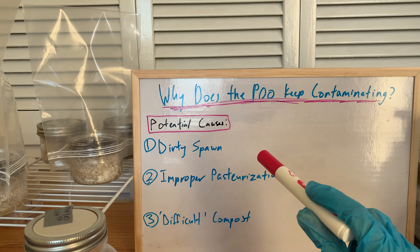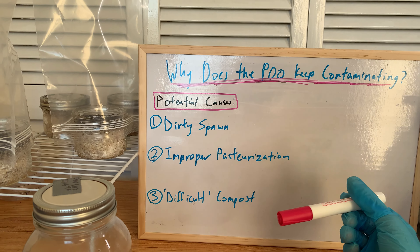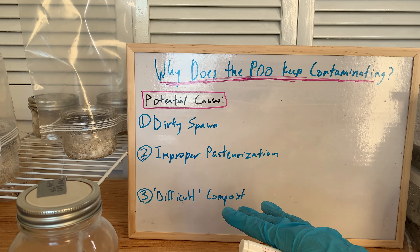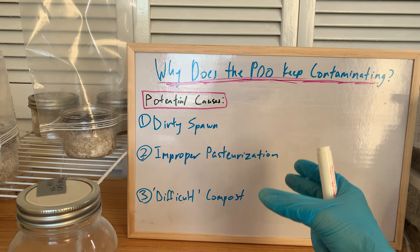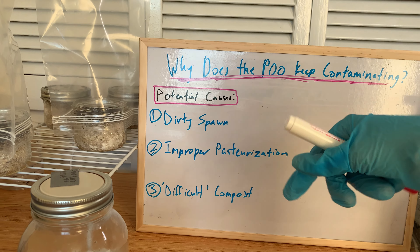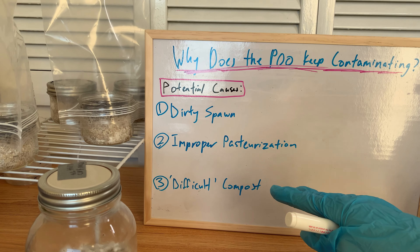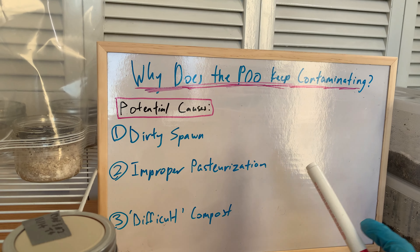I also start off with cold water in the pot — that's how you're supposed to do it. I put the jars in there so that the jars and the water gradually and evenly heat up the contents inside the jar, rather than if it's boiling where the outside gets too hot while the inside is still not warm enough. You want to do it gradually and slowly, so it takes like 30 minutes for it to even get up to pasteurization temperature. So I really don't think it's the pasteurization.